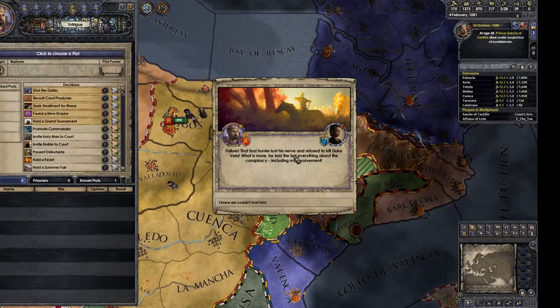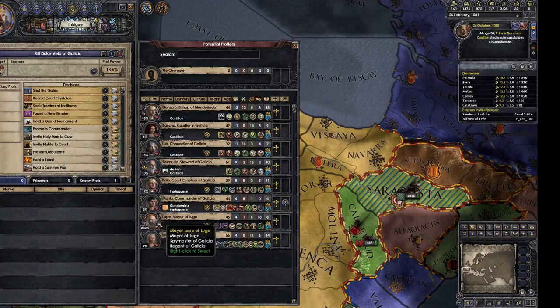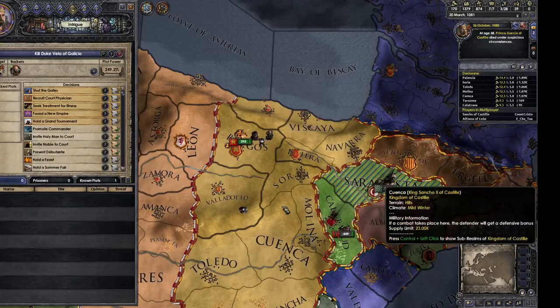Oh no — the murderer revealed my plot. Now that guy hates me. But the guy's willing to try again — I just have to send him some money. He's a bit scared because the plot got found out, but he's in. We're back up to 249. Has let me know that Duke Vela Garcia will soon have a tragic fall off the castle parapets.